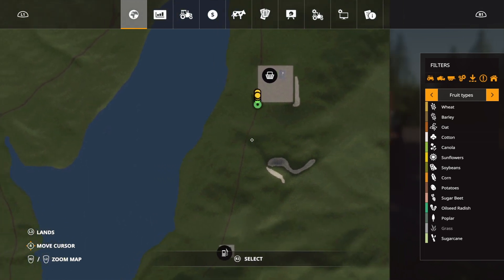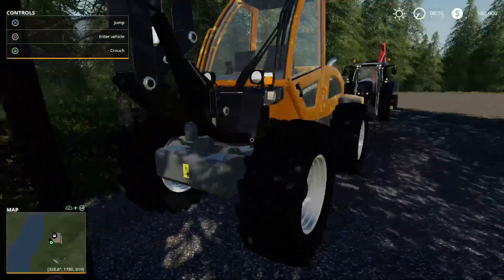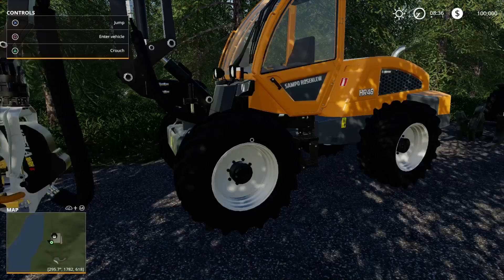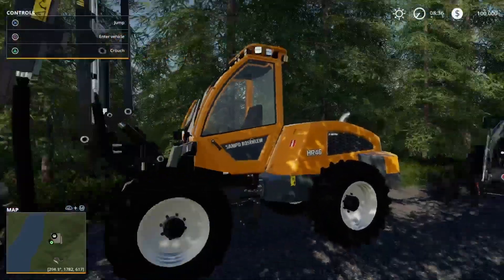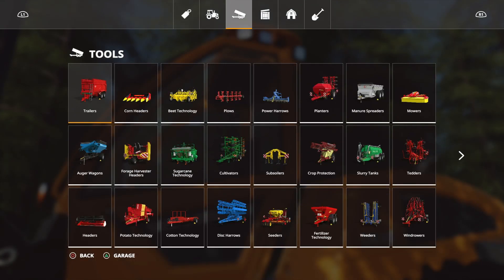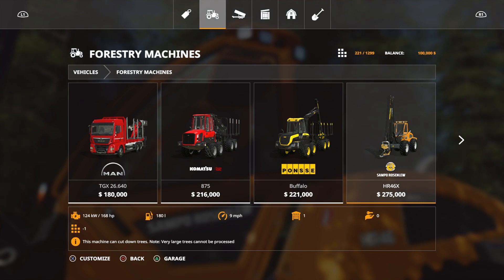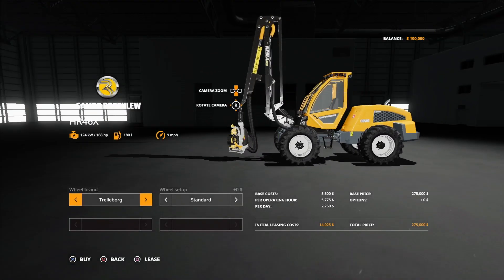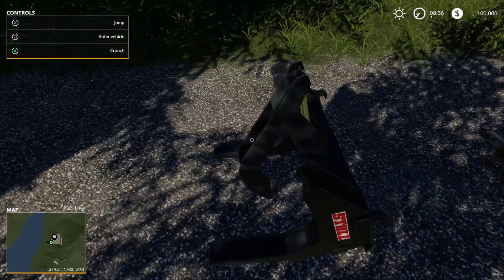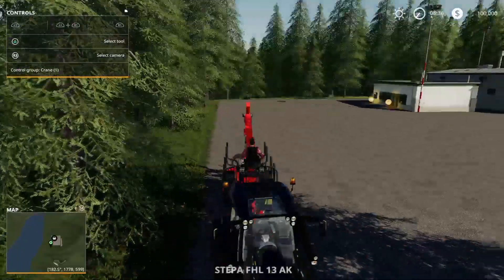For now we're gonna try and get at least right about here. First of all, let's see - do we own any land? Yeah, we do own all this right here. We get 100,000, we get this forestry machine - I'm not exactly sure what it's called, but it basically just cuts trees. And then we get a tractor with a log fork and a trailer.